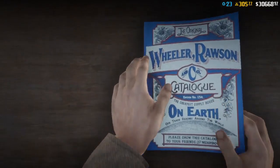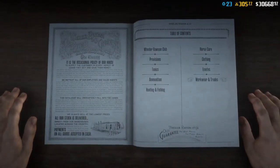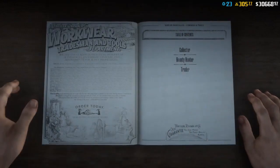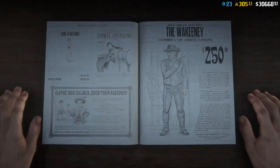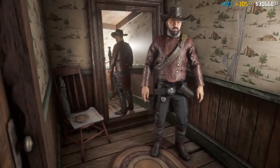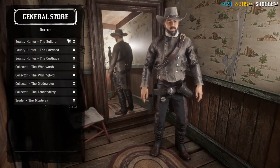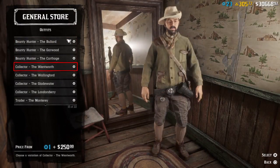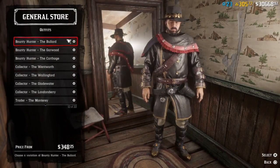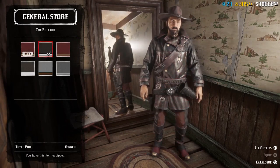Choose any of the bounty hunter outfits — it doesn't matter if it has a poncho or not. Whatever you want to remove from it, you can go right here to bounty hunter. Anyone you want, any outfit you want — even if you just want the bandolier removed, or maybe you want everything removed.